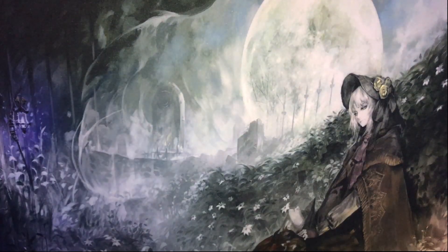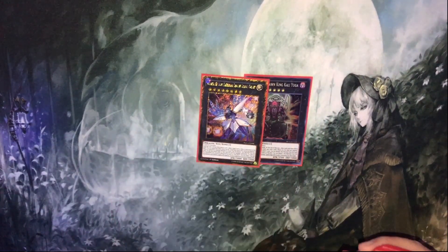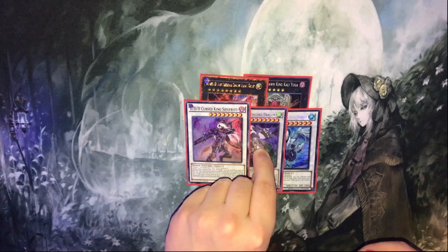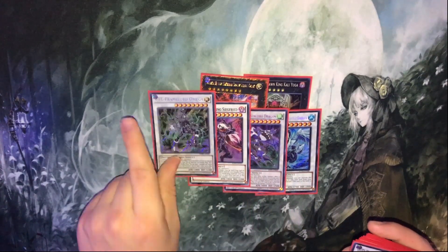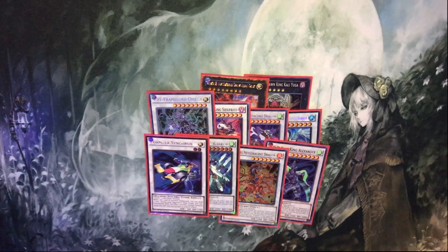I'm sure most of you understand, but I don't have a guaranteed shot at doing completely well with the cards I have available at the moment. So right now for the Extra Deck, we got Duodon, King Kali Yuga, Number 38 — for Synchros: Trish, Crystal Wing, Siegfried, Omega, Alexander, Mediator Burst, Stardust Charge, and Formula Synchron.